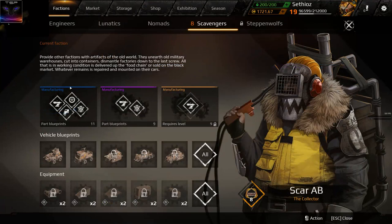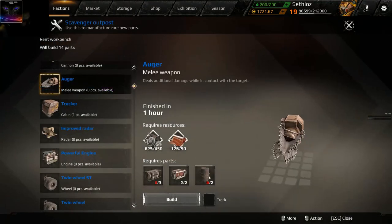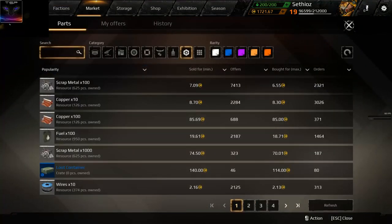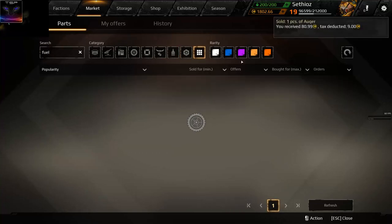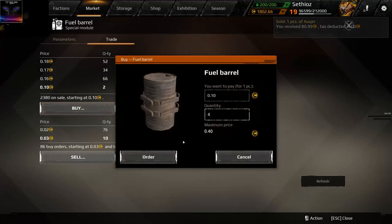Let's check the faction. We can go to market and buy again — fuel barrels and weapon radiators. Let's do that. I already sold it and definitely made profit. Let's buy four of those.